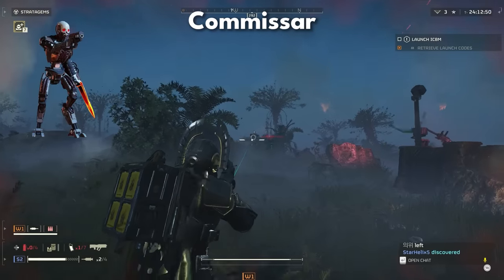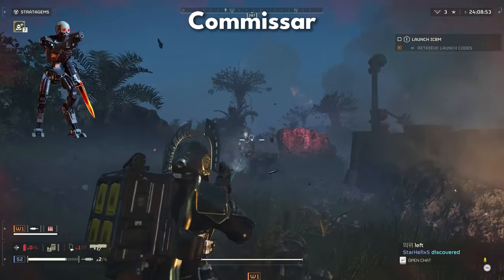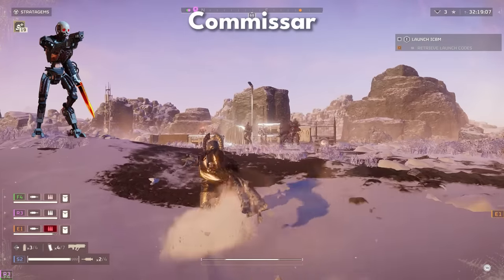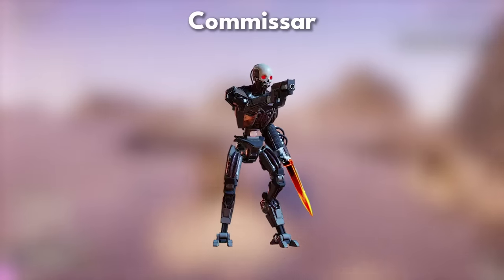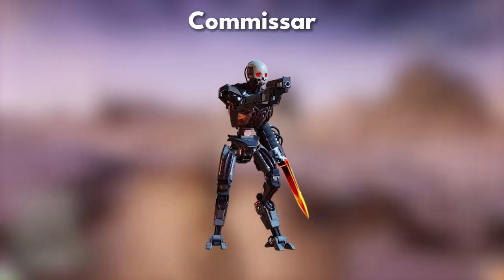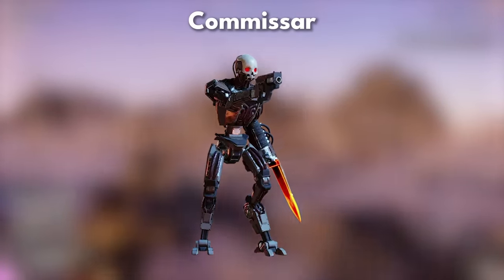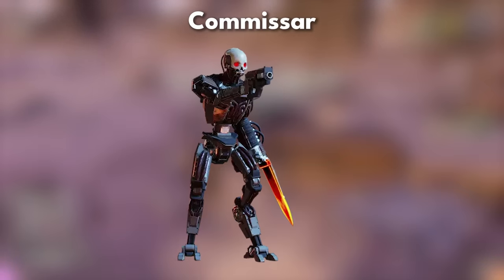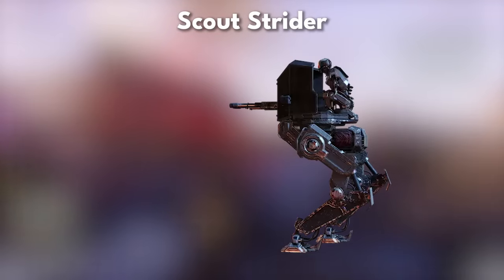The Commissar mirrors a crude attempt at leadership, staying back from the front lines to command its lesser kin with rudimentary tactics, yet its cowardice belies a vulnerability to precise attacks. Commissars perform a combo of melee and ranged attacks, but as mentioned, they'll stick back and let the Troopers do the work first. The best way to defeat the Commissar is by headshot — keep them at a distance.